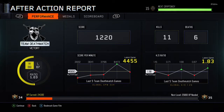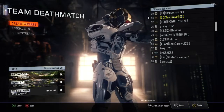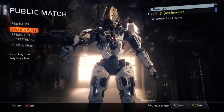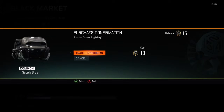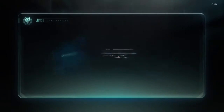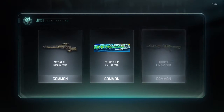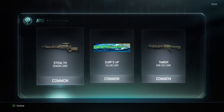Just leave in the comments what you want me to do. Maybe I could upload something I'm doing with my friend Jake at the moment and post that soon. Here's another Supply Drop — in this one we get a Stealth Camo for the Drakon, a Surf's Up Calling Card, and a Timber for the KRM 22.